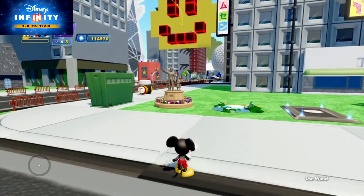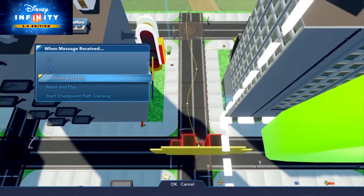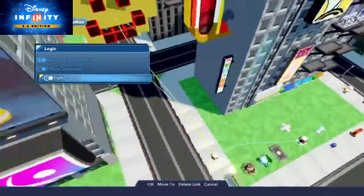And once modified, I suggest making a logic connection to Reset and stop the path creator, so you know exactly where the block is located. And once you're done, just change that connection to Reset and Play and it will start moving.